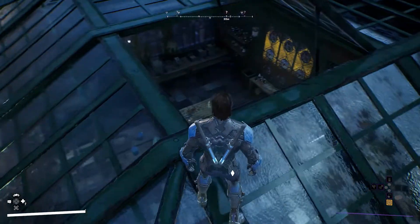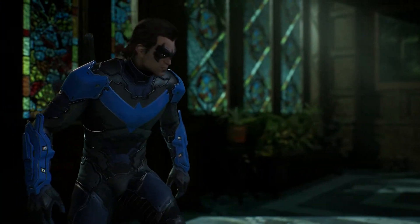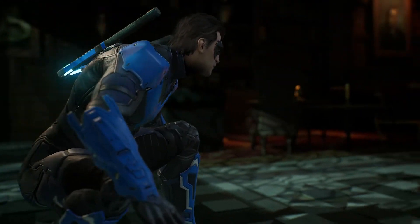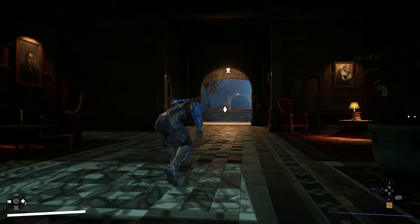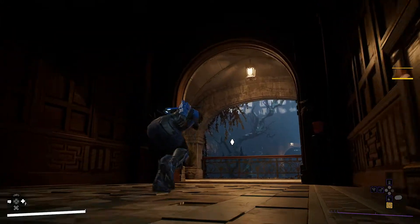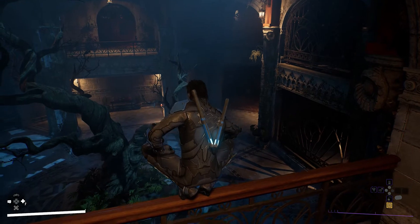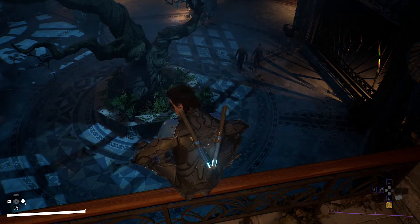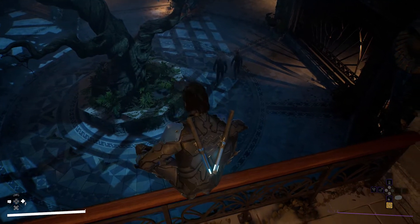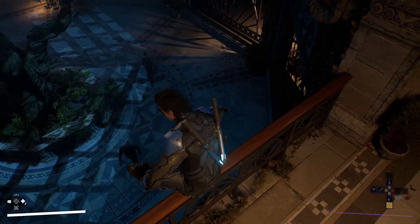It's time for Nightwing to sneak into court territory. Stealth is always an advantage. The guards take long lunch breaks here — Nightwing moves carefully through the area while the guards chat, unaware of his presence.